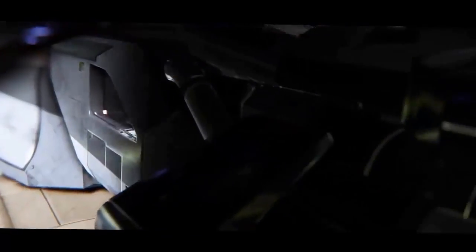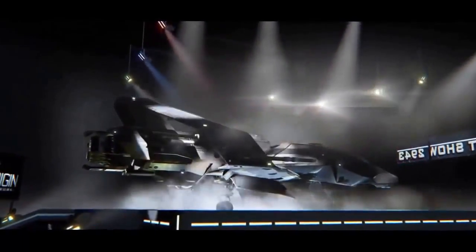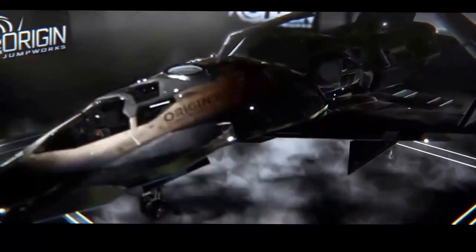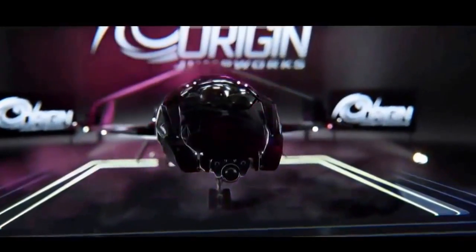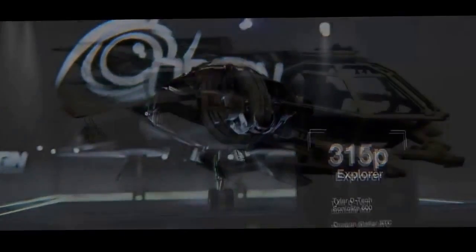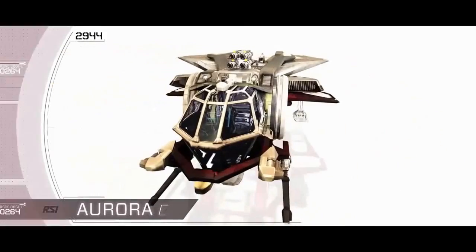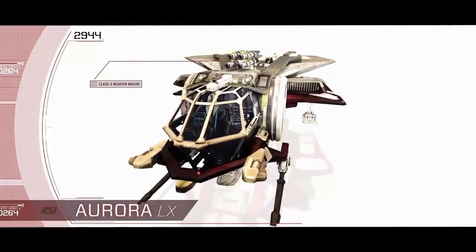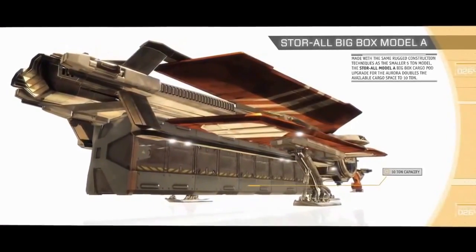A few other small pieces of information include the fact that radar shadowing will be modeled. This means you could hide behind an asteroid without line of sight to an enemy and their radar won't pick you up because it can't go through the asteroid. On the same notion, you could hide smaller ships behind an Idris frigate, and the enemy won't see those smaller ships — they'll only see the frigate with their radar. Then suddenly the smaller ships can come out and ambush the enemy when they think they're only going up against an Idris.